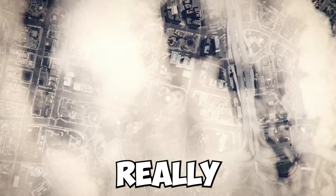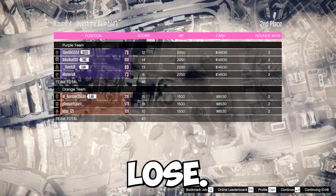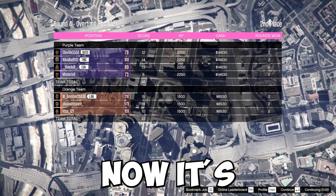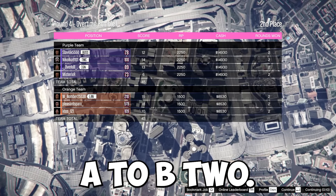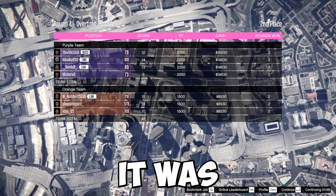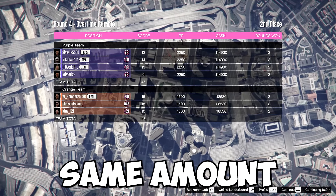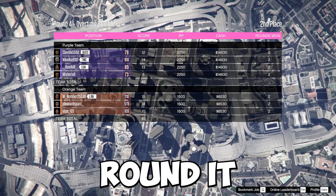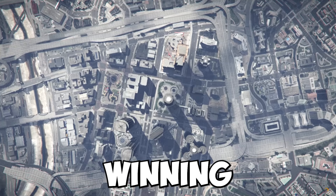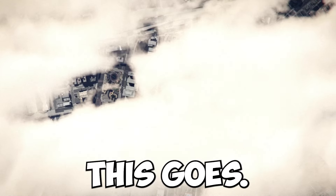We might actually get some really good money and RP from this. We did lose the next round, not by much, so now it's tied 2-2. Whoever wins the next one wins the entire match. The enemy team got $14,000 and we got $8,000 — so it looks like roughly the same amount of money and RP per round depending on whether you're winning or losing.